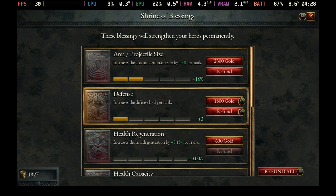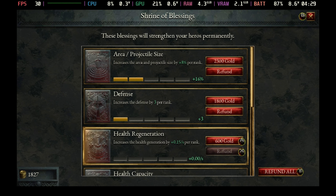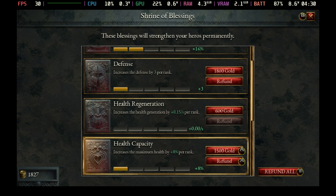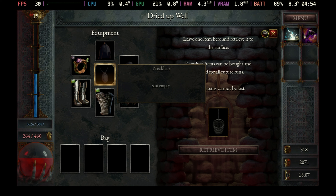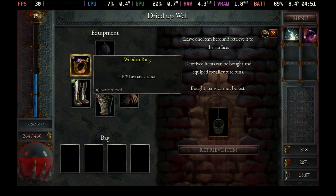You've got blessings which are similar to the upgrades in Vampire Survivors, but you've also got a few extras. You actually have armor in this one, so you have all your different equipment types as well to be able to upgrade and really push through the halls of torment.